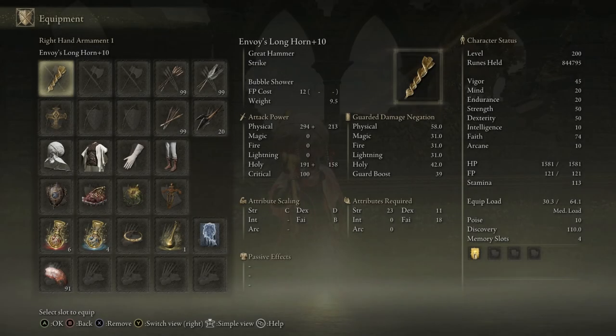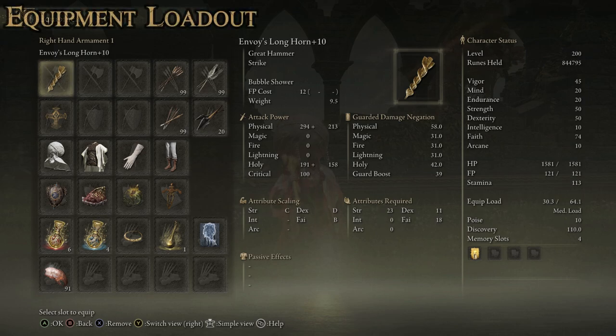For our equipment loadout, it's a pretty straightforward build. We've got the Envoy's Longhorn as our main weapon. The required attributes are Strength of 23, Dexterity of 11, and Faith of 18 — so those are the bare minimum stats you need to make this build. It has pretty solid attack power: 294 plus 213 for our scaling. If you were going to prioritize specifically for physical scaling, it scales best with Strength.